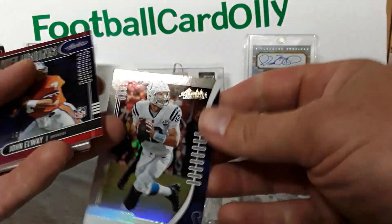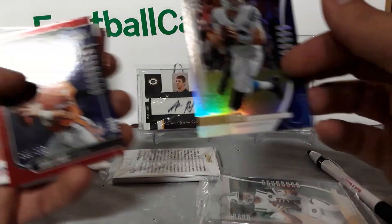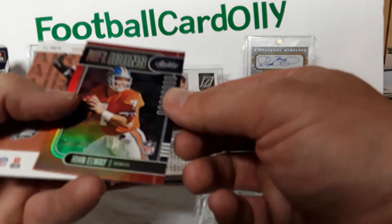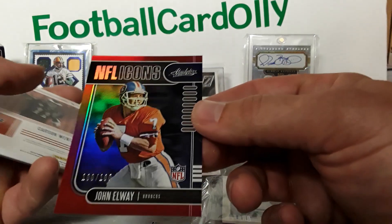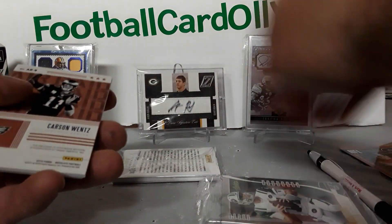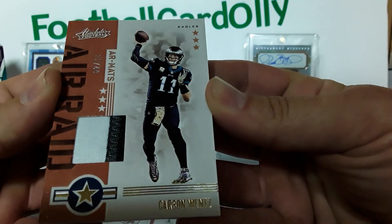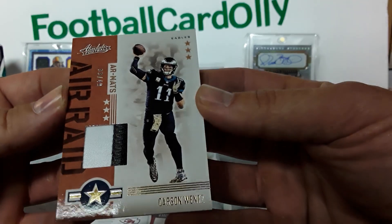We got an Andrew Luck base card — pretty nice design. I like shiny stuff, you guys know that. Going to order a new light since I moved things around and it's darker over here. We got 100 out of 100 NFL Icons — there's a smudge at the top — John Elway, pretty sweet bookend. First hit is Carson Wentz, three-color with white, gray, and black, 33 out of 49.